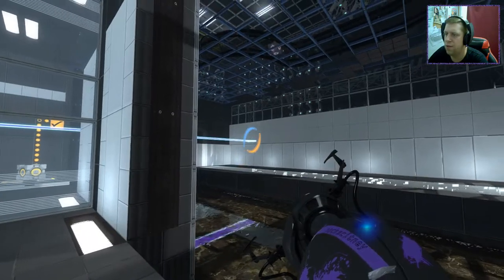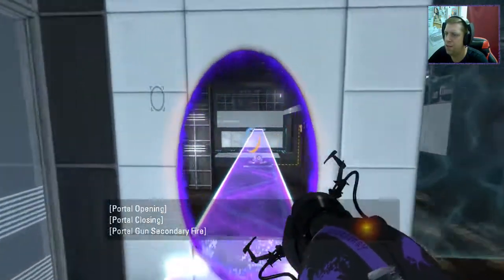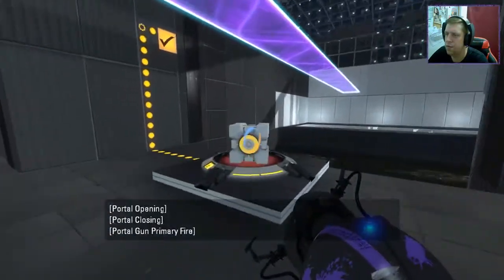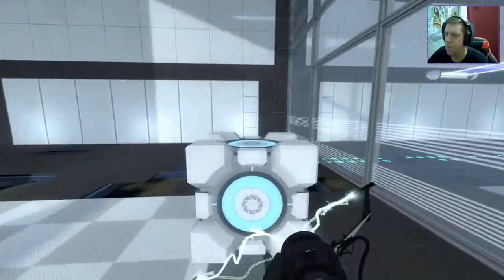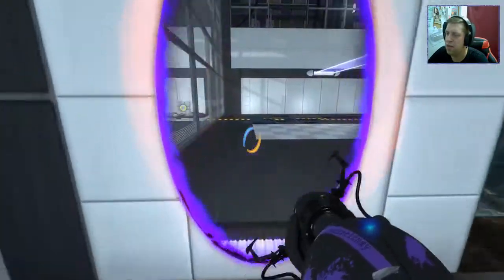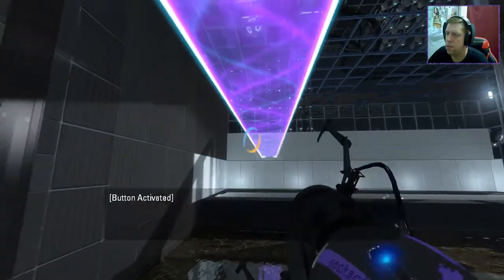So we're going to do this. Cube on button. This was so much easier than I actually anticipated. It's up to there and then - portal fall there.